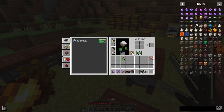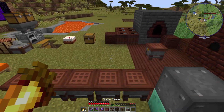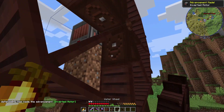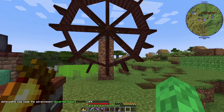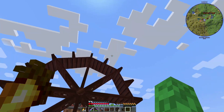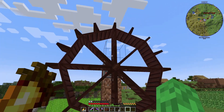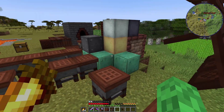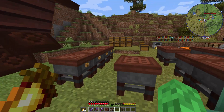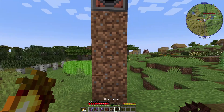So these two — the water wheel and windmill — connect to a kinetic dynamo. Let me grab some blocks. The water wheel connects here. They seem bigger than I remember. The most effective way to set up the water is to start it here so it flows back down and under — that gives you the most points of contact. Then you just connect these right onto the end.